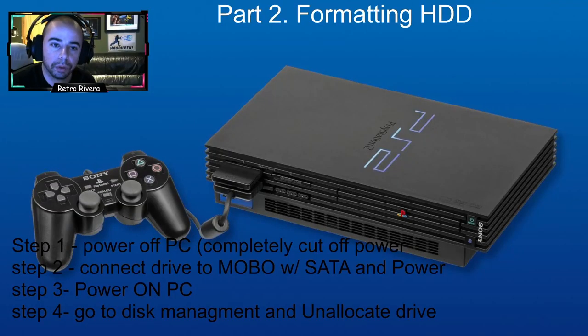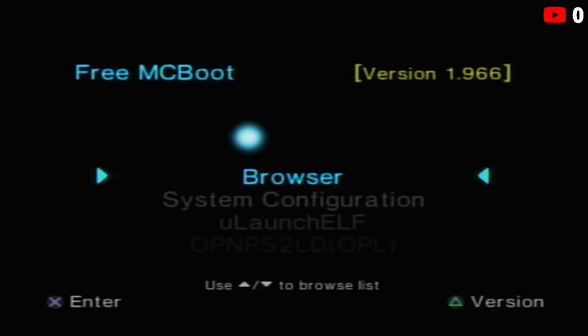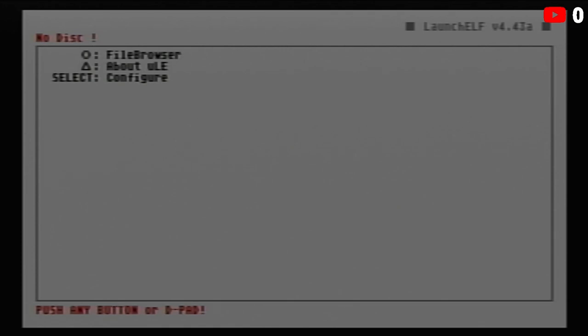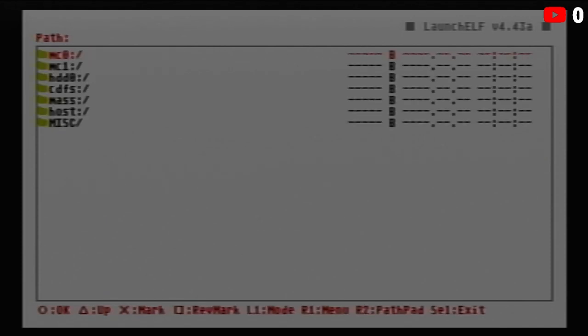Welcome back. I powered off the PC, removed the drive, connected the SATA adapter to the drive, put the drive into the console, and tightened the screws with a penny. Now I'm powering on the console. The FreeMCBoot memory card lets us boot into FreeMCBoot. We're going to go to uLaunchELF and format the drive on the PS2 itself — not on the computer.